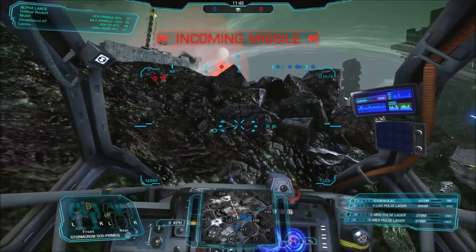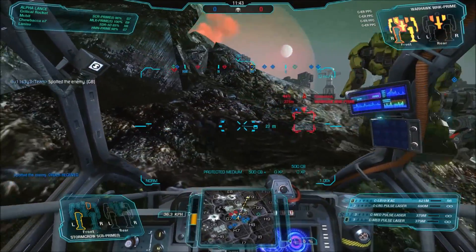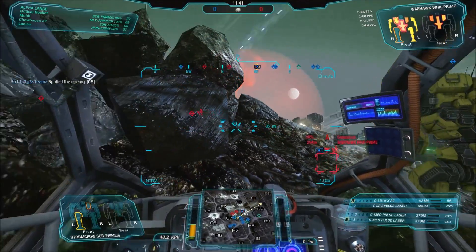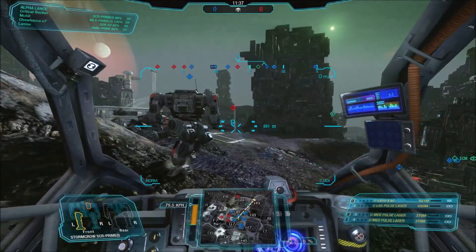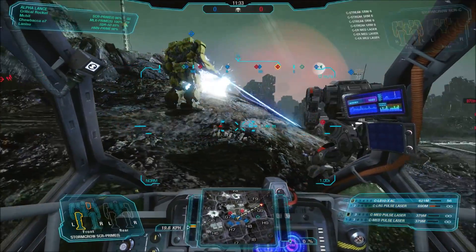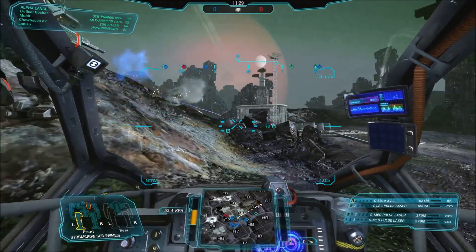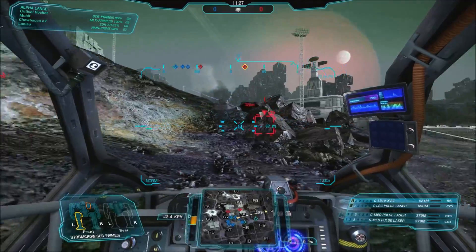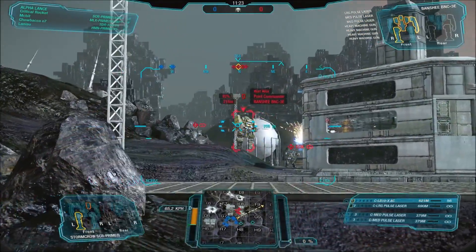I don't know whether this plateau section that the enemy team are up on might actually be something of a little bit of a trap — they run into it, they think they have cover, but in reality they have a very flat area and they have to come to the edge to shoot us. So they have to look down, but we get to look up. And in MWO, looking up to shoot a target is a lot easier than looking down. So I think it's possibly a little bit of an illusion.